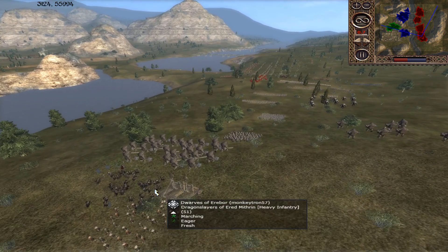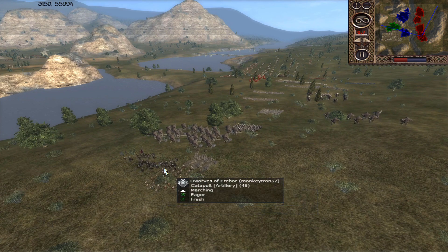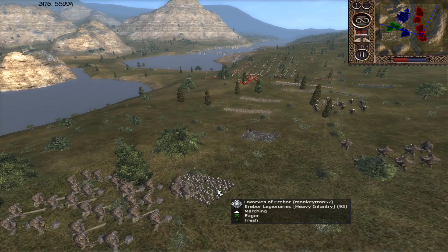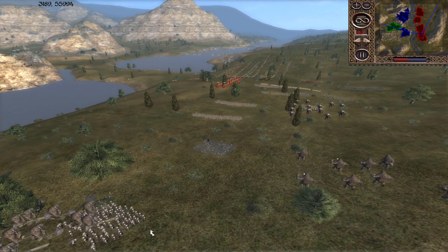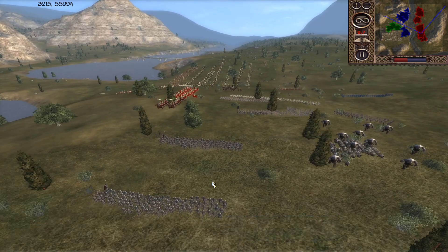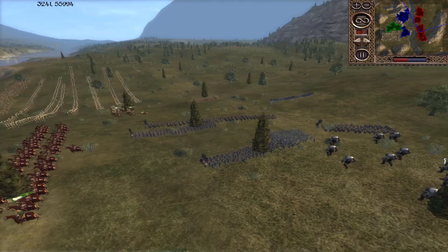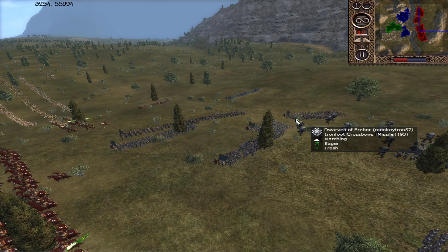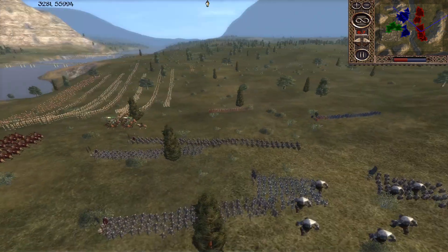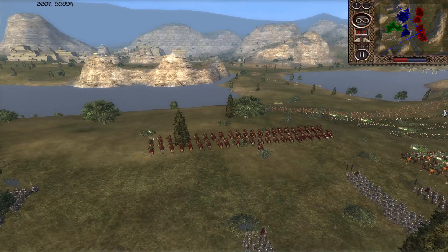MonkeyTron bringing Erebor with his Ironfoot Crossbows. The Catapult today brought by MonkeyTron as well, alongside the Dragon Slayers of Ereg Mithrin. Some Cave Trolls there, two units. Erebor Legionnaires, Cave Troll Drummers, Axe Guard and Ironfoot Warriors. Erebor Legionnaires, the Snow Trolls — you can see the speed difference. Snow Trolls are very swift. I'm looking for Blacklocks, really. Highborns of Erebor. Usually on attack you don't need them.